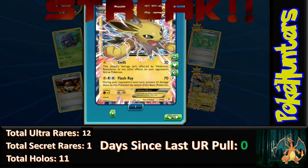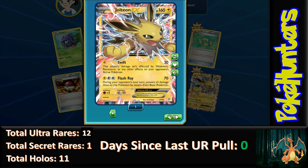Our rare is a Jolteon EX, which I think is probably one of the favorite EXes out of Generations — if not the favorite. It's got 160 HP. Its attack Swift means the damage isn't affected by weakness, resistance, or any other effects on your opponent's active Pokemon. Flash Ray during your opponent's next turn prevents all damage done to this Pokemon by attacks from basic Pokemon. I think it gets used with Flash Ray to block attacks, similar to Regice and Glaceon.